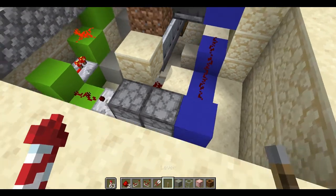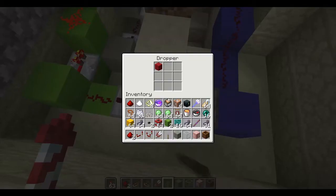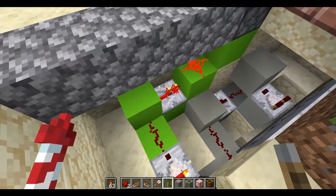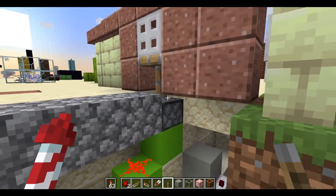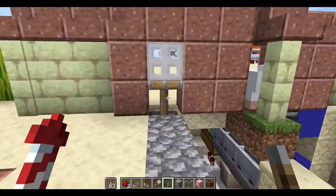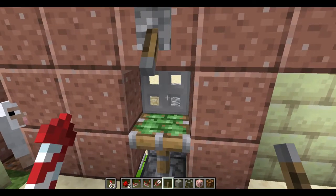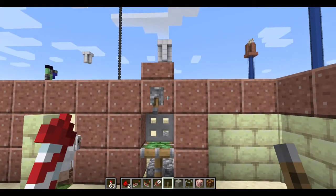We saw it just there — the signal goes through to the RS latch, which puts the item into this dropper, and then we pick that up through a comparator, amplify it with a repeater, and put it through into a simple redstone door. By the way, if you want this door, you just have to have a sticky piston with a trapdoor on top, and then you have to power the block above.